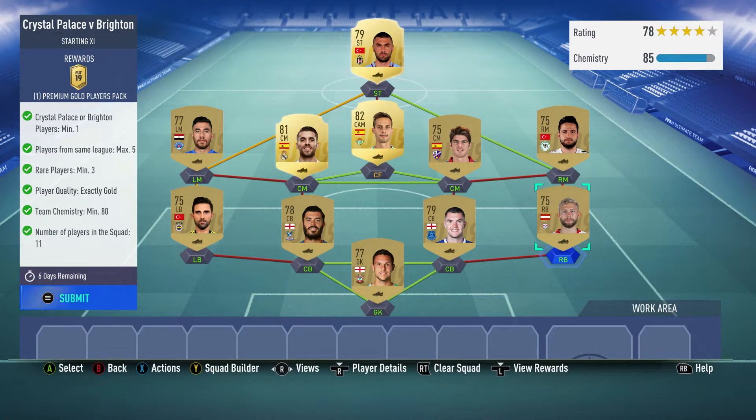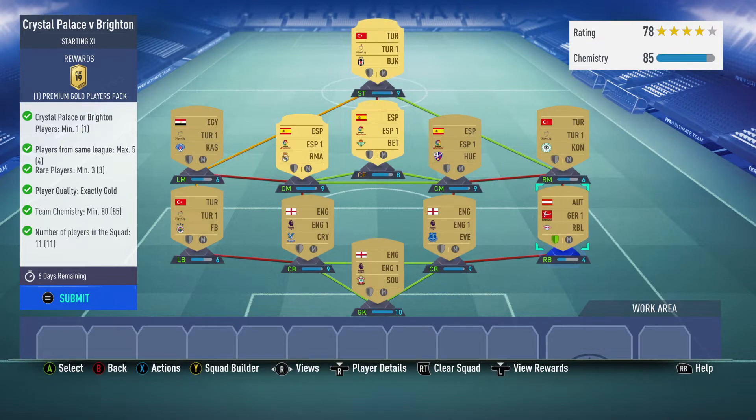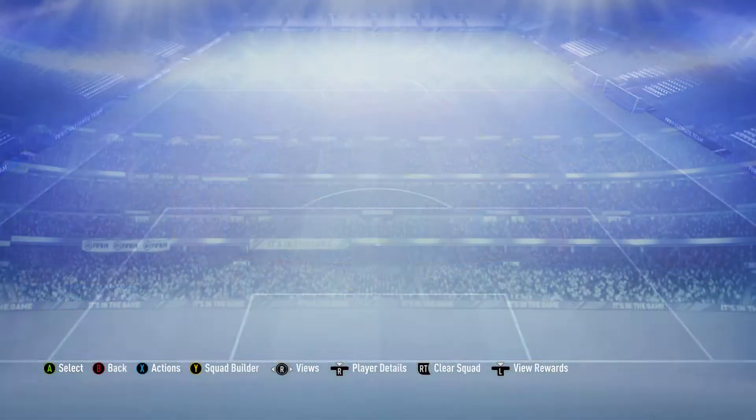You might even get away with using a centre-back if you haven't got a right-back — try centre-back because your chemistry might still be fine, or even a goalkeeper. There's no loyalty apart from that one person I just chucked in, no position changes — they should all come as they are. And we get a decent pack from this, a premium gold players pack.